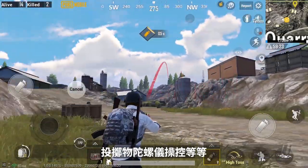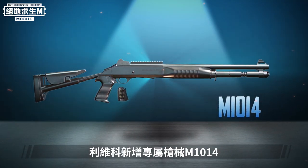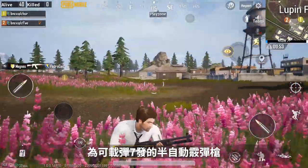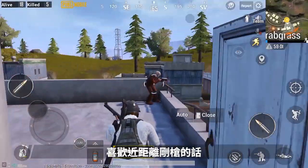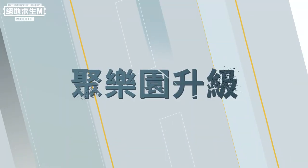Livex has an exclusive new firearm: the M1014. It's a semi-automatic shotgun that can carry seven rounds. After equipping it with a muzzle and bullet loop, you'll be king of close-range fights. If you like close-range combat, don't miss this firearm.